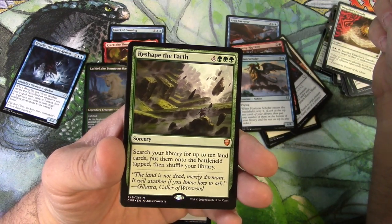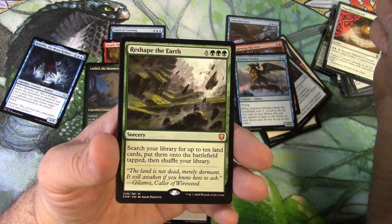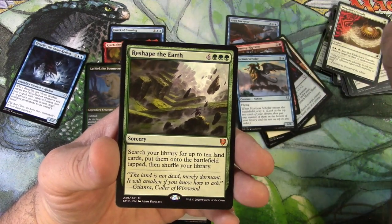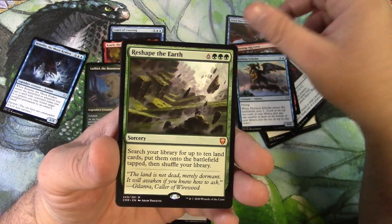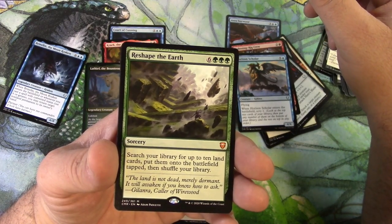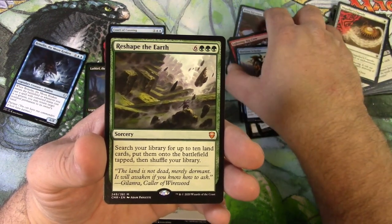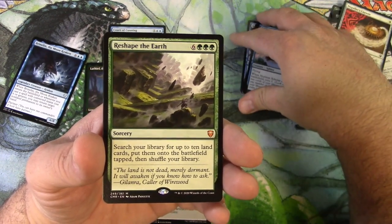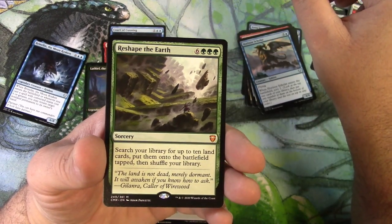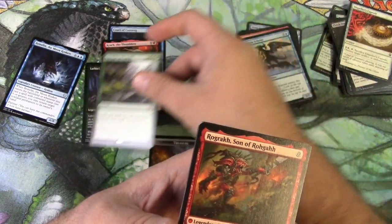Reshape the Earth — for nine it's a sorcery. Search your library for up to ten land cards, put them onto the battlefield tapped, then shuffle your library. My first instinct is to say that if you have nine mana you probably have ten lands out already, but decks that want a bunch of landfall or land graveyard cycling — that kind of stuff — this would be a winner for that.